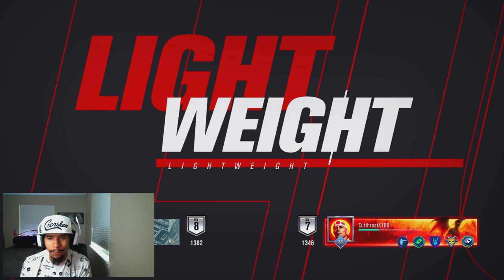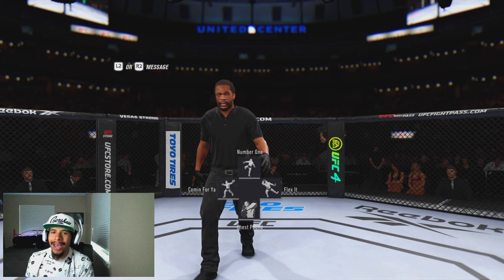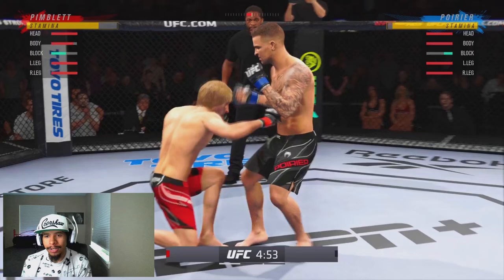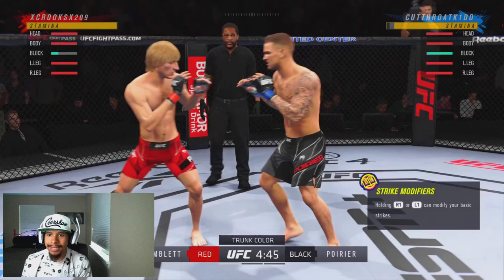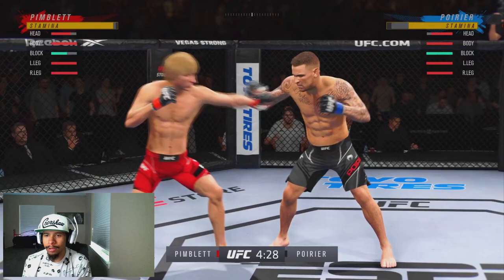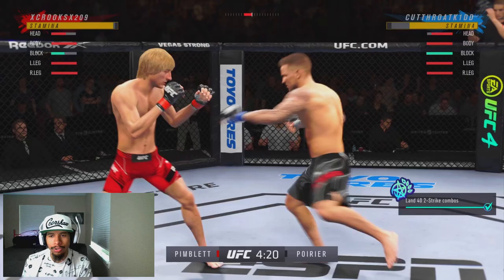What's poppin' my peeps? It's your boy Crookster Great back at you guys with a banger of a UFC 4 video. Today we're gonna be using the newly added Paddy the Baddy Pimblett in the lightweight division, and we're going up against Dustin the Diamond Poirier — the OP man himself. For those of you newer to MMA, Paddy Pimblett is one of the most polarizing up-and-coming fighters. He has a huge following in the UK and is really starting to become quite a household name in the UFC, which is why they added him to UFC 4.